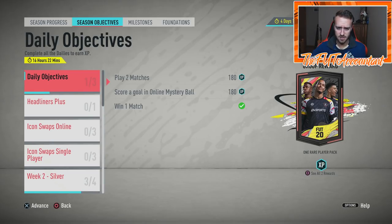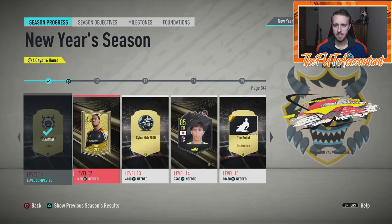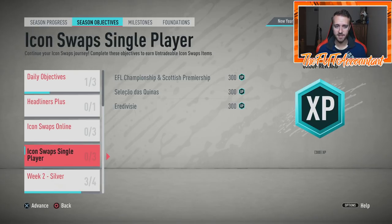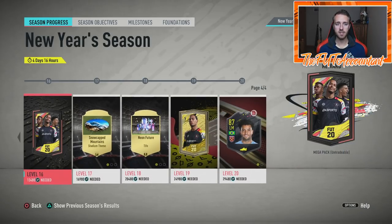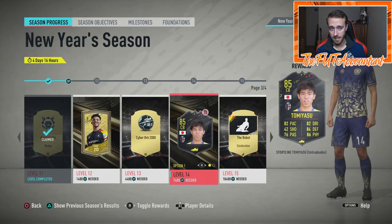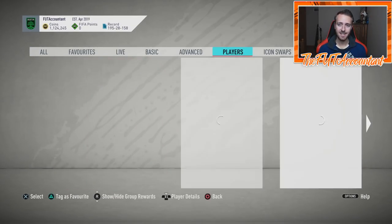February is still a pretty solid month for this game because of Prime Icon Moments, and the Champions League stuff heating back up with Road to the Final cards. Last year we had a UCL premium upgrade SBC with Team of the Knockout Stage items, UCL rares, Road to the Final cards, and Champions League Man of the Match cards — all in packs through that SBC. Icon swaps are only out for four more days, so if you're trying to get Tomiyasu, Casaris, Felipe Anderson, or Alvaro, your time is really running short.